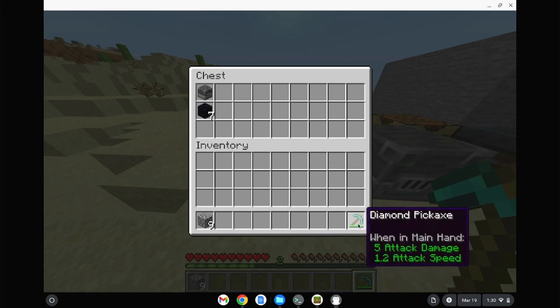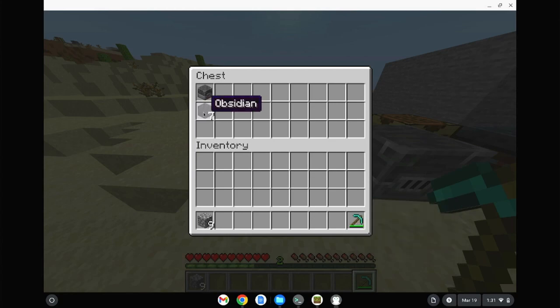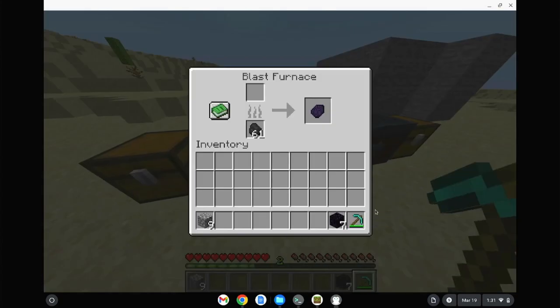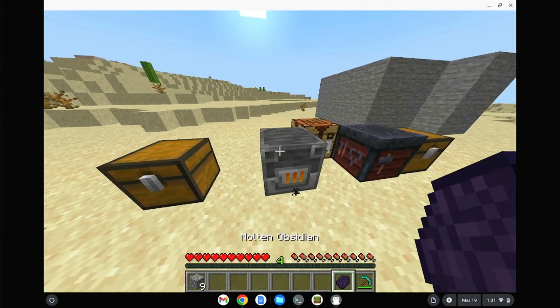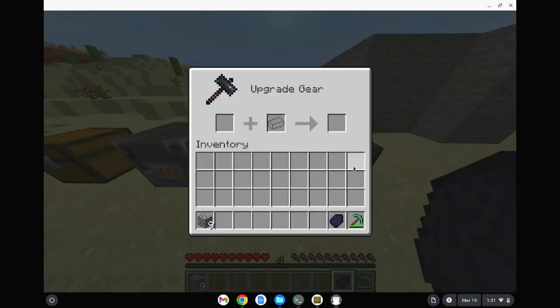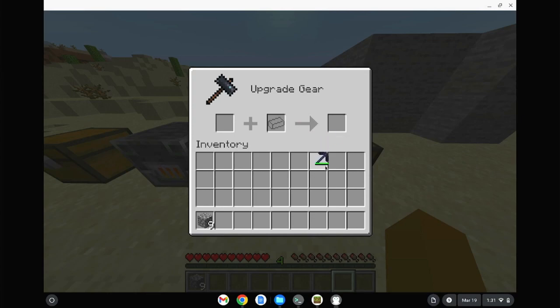What you'll need is your Diamond Tool of choice — any tool it works with, though it doesn't work with swords as of now. You get yourself a Diamond Tool and some Obsidian and bring it to a Blast Furnace. Slap the Obsidian in a Blast Furnace — it takes about three pieces of coal — and you'll get yourself Molten Obsidian. Then bring it to a Smithing Table with your Diamond Pickaxe and craft the Molten Obsidian Pickaxe.